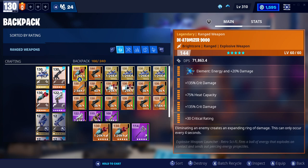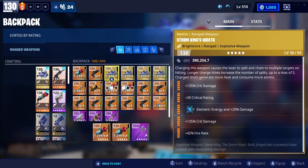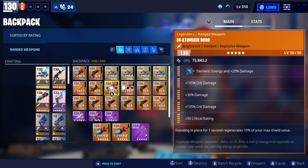Eliminate an enemy creates an expanding ring of damage — this can only occur every four seconds. That sounds better than the ones I have, but we've still done more damage so that's pretty mental. This one actually creates that ring — it's level 144. The one I was using was this one here, so we get extra shield. That was a handy perk but it didn't contribute much to additional damage. It's just fun messing around with some big weapons. Everyone knows these two weapons — they're used a lot in the mythic storm king.